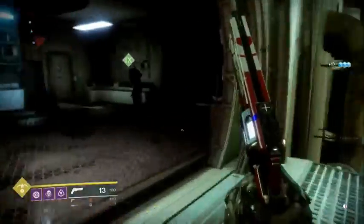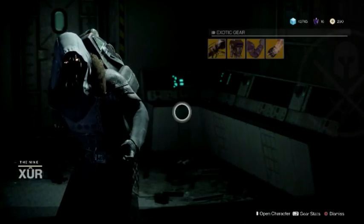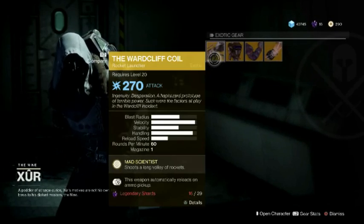Just up here on this ledge — and there's Xur. All right, so today Xur has the Ward Cliff Coil.